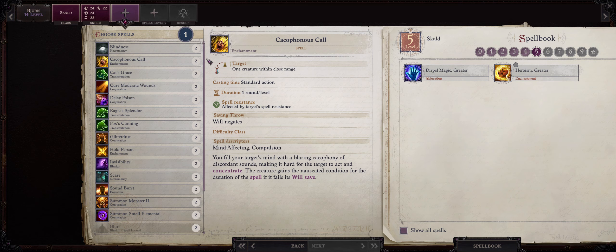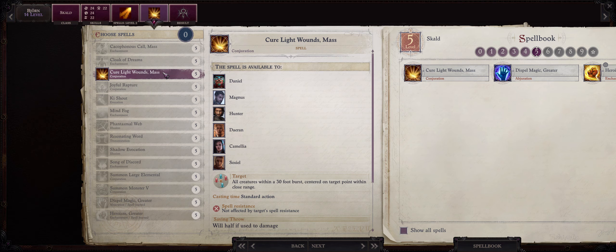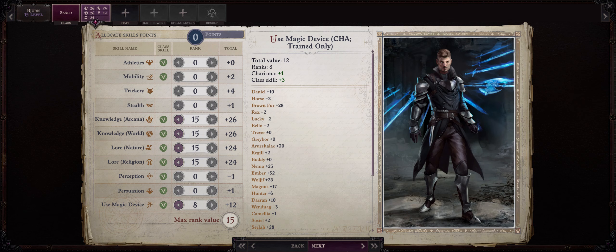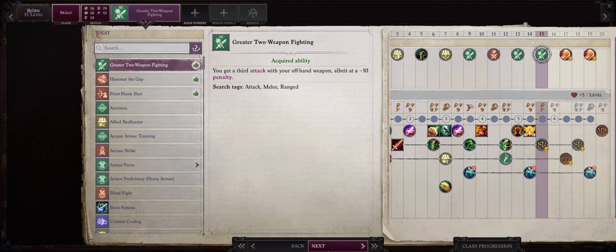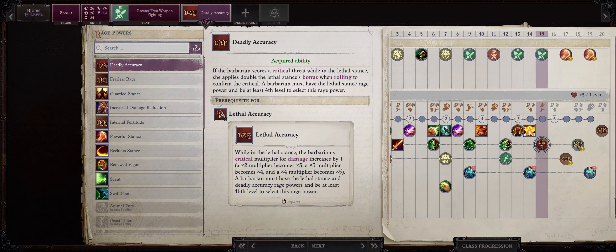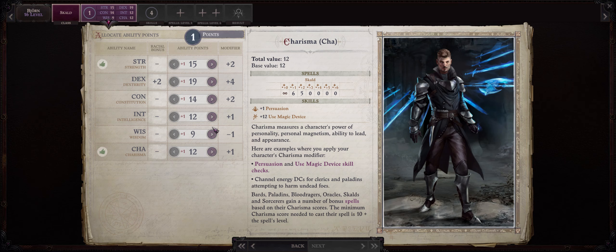At level 14 we get yet another level 2 spell — I'll pick Cure Light Wounds. Another level 5 spell — in this case I'll go with Mass Cure Light Wounds just for more healing. Now level 15 is easy — we'll get Greater Two Weapon Fighting. As for our Rage Power, you want Deadly Accuracy. It increases your chances of confirming a critical hit, but the main point is to get it because it is a prerequisite for Lethal Accuracy, which we will soon get. Another level 5 spell — I'll go with Joyful Rapture.